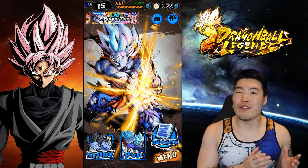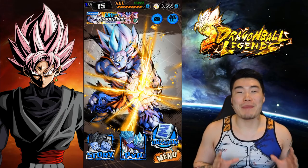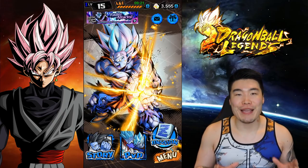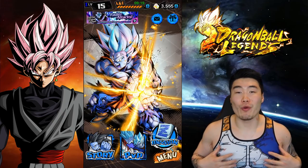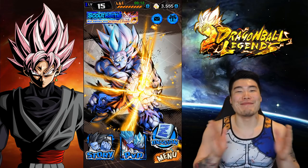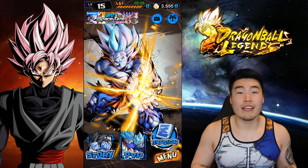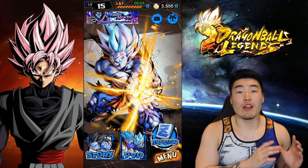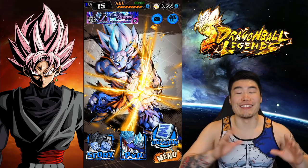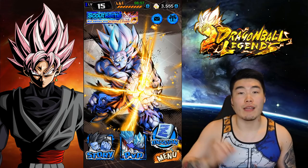I just partnered up with the fine folks over at JustSaneGear — if you guys don't know who they are, they're basically the people that make dope Dragon Ball Z apparel like this tank I'm wearing right now. This is the Battle Damage Vegeta tank in extra large. They make stuff like this, joggers, and also stuff for other animes like Naruto, One Punch Man, Full Metal Alchemist and other stuff. So if you guys are interested, I'll put their website in the description down below.